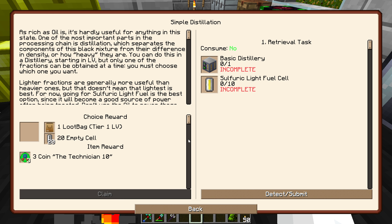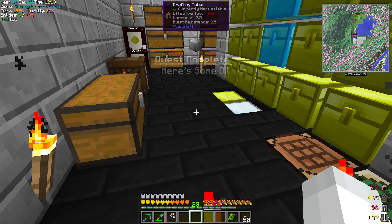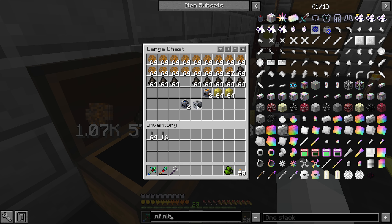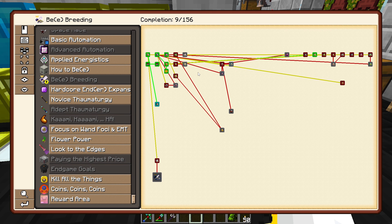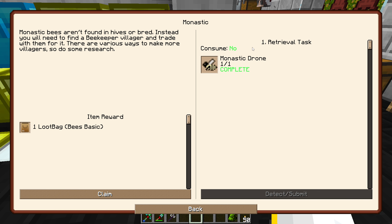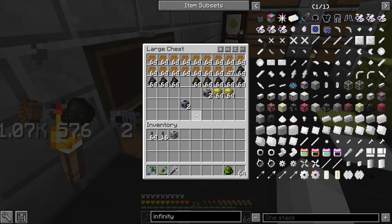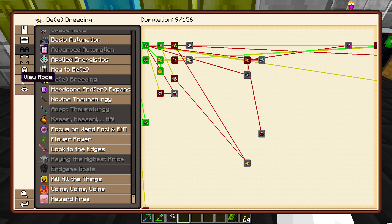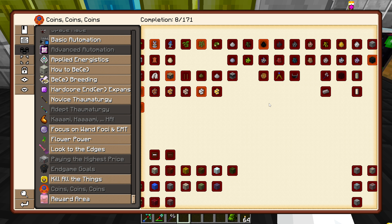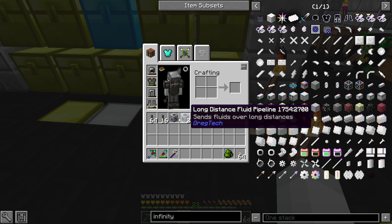So that makes sense. We have the basic distillery here — so this is going to be the processing of all the oil. We already have our pump and everything else, so obviously we should be fine there. There's our pump. I wanted more pipe and I wanted to check here. I had a feeling — or here's another quest. I did mosaic — monastic, I can't say it right — it was just one of the bee types. So they gave us torches. So this is for the fluid pipes, right? Yeah, there you go.